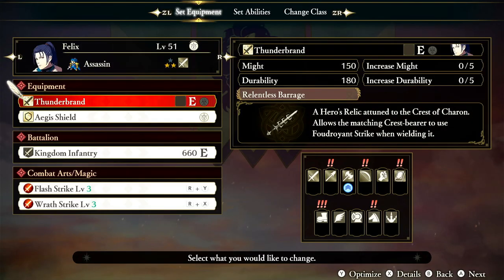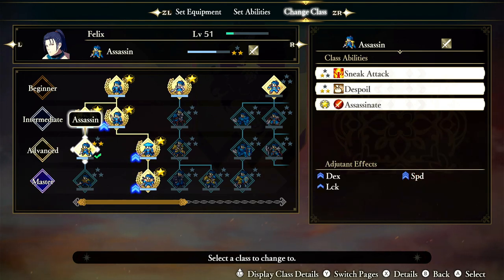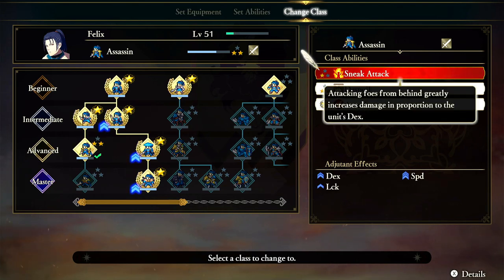Let's go over the actual class abilities. You usually get either Sneak Attack or Dex plus five — Sneak Attack is better than Dex plus five. Attacking foes from behind increases damage. If you're dodging behind enemies and hitting them in the back, this gives you bonus damage. Combined with the fast attack speed, you're looking at tons of free damage killing things much faster. This should also affect combat arts — if you roll behind a mounted unit and use Flash Strike, which counters mounted units, it should spike them down with high base damage, weakness damage against horses, plus back damage.